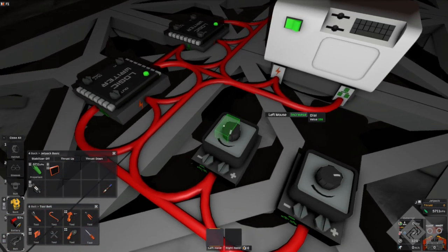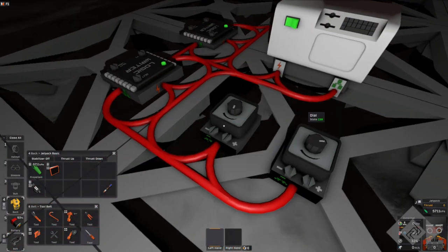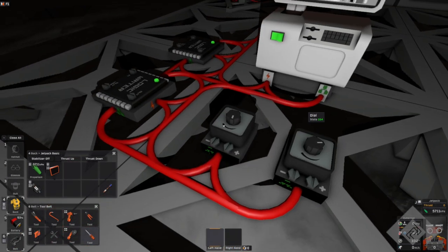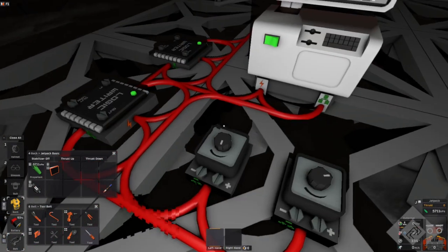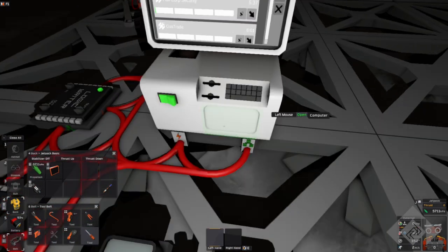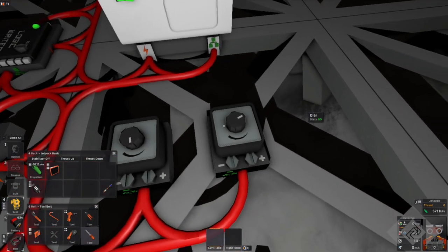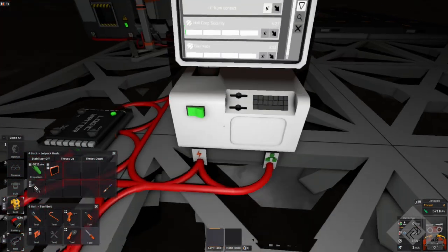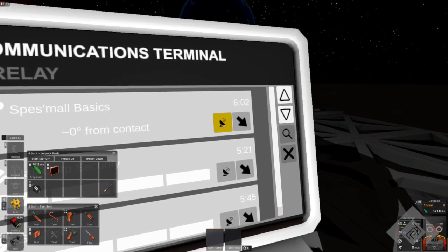If you go in increments of 1 you can actually go forward pretty quickly. 16... 15... 14... 13... 12... Let's go 1 up on this — 11. There we go — now we're perfectly aligned.